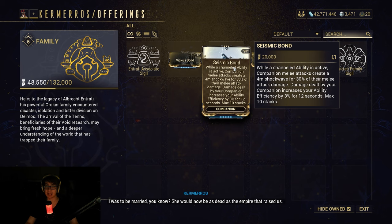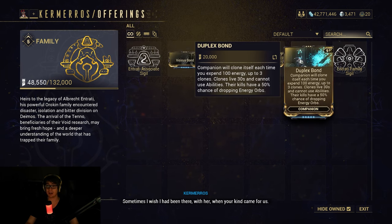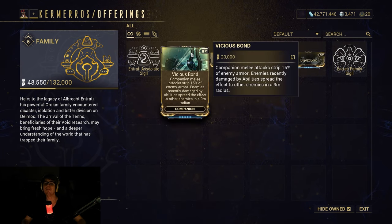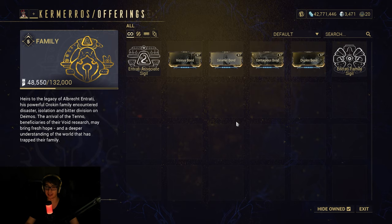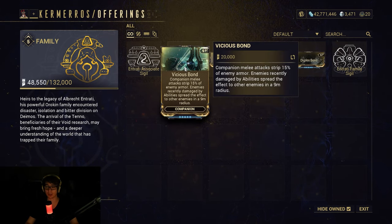Vicious Bond, Seismic Bond, Contagious Bond, and Duplex Bond. Vicious Bond: companion melee attacks strip 15% of enemy armor, and enemies recently damaged by the ability spread the effect to other enemies in a nine-meter radius. I feel like this is going to be a new mod a lot of people are going to want on most of their companions, if they don't want to run any sort of armor-stripping Warframe abilities. This one seems just really good overall.